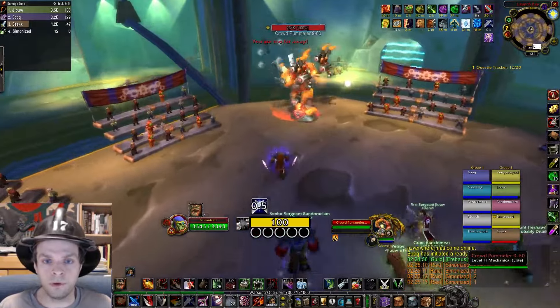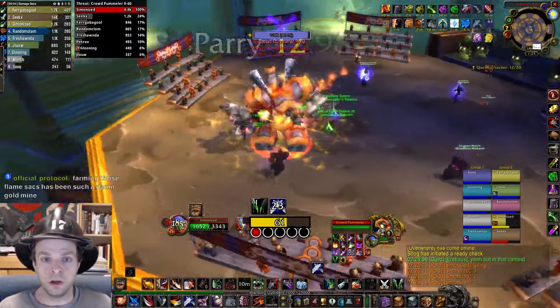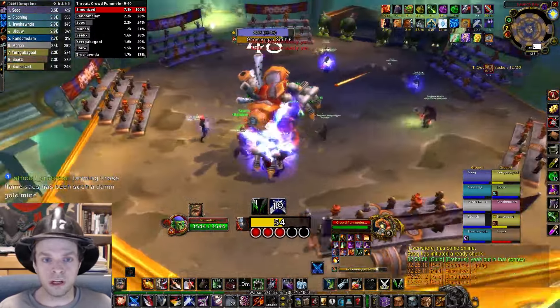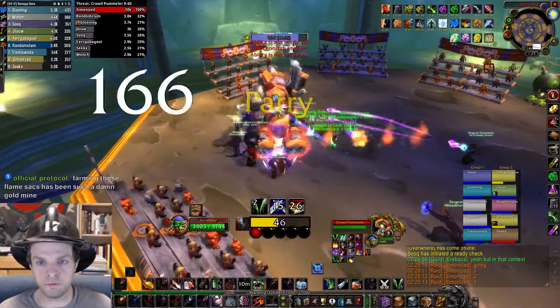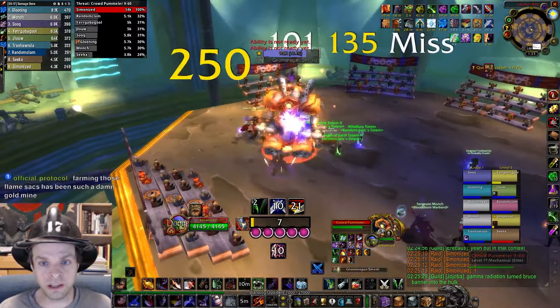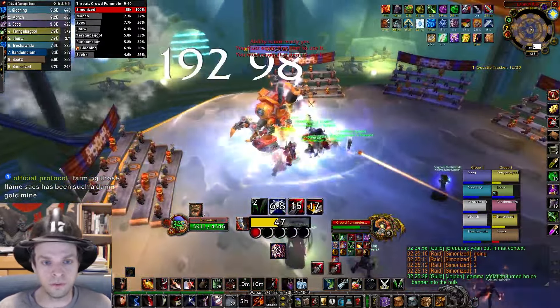Crowd Pummler is pretty simple from a tank perspective. Only one mob to worry about so threat should be a non-issue. You can keep the boss almost entirely stationary the entire time. Right after a Gnomeregan Slam attack you can move back to your regular position before he starts attacking again. The only thing that requires you to move the boss is if one of the spinning gears comes near you — you definitely want to avoid those because they will knock you all around the room.